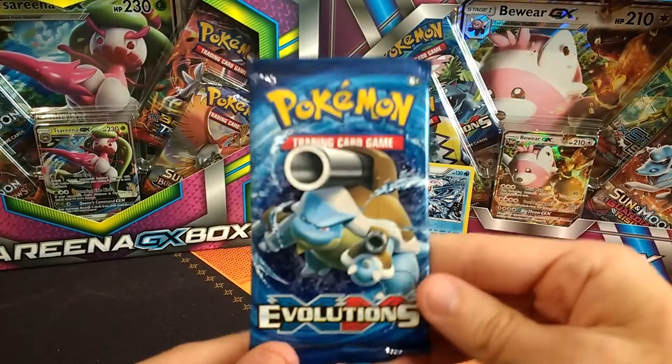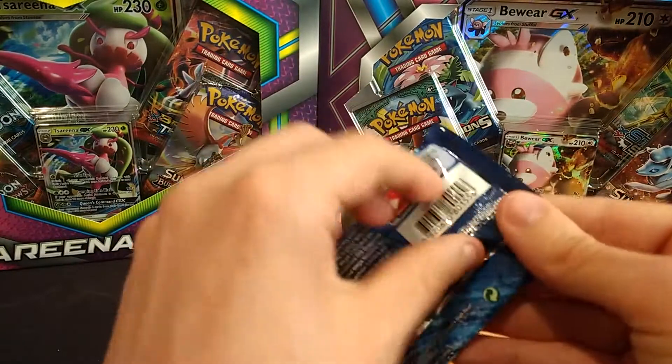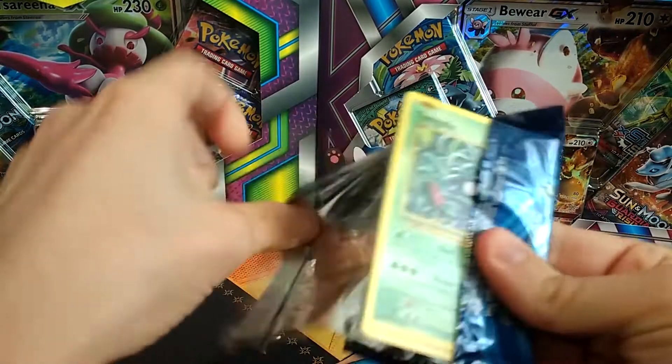Our pack is Evolutions XY with Blastoise or Mega Blastoise. This pack feels super loose, looks so easy to open.